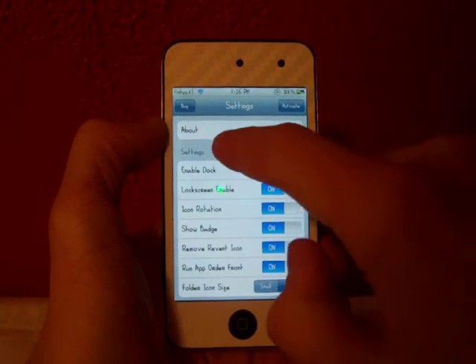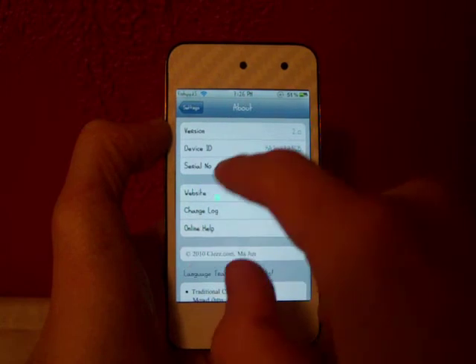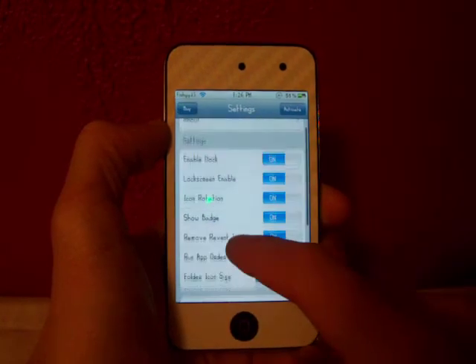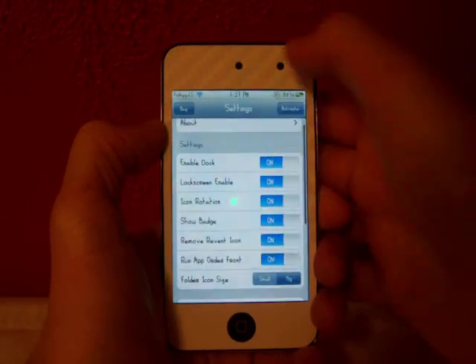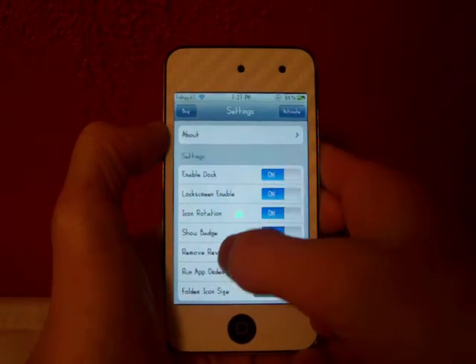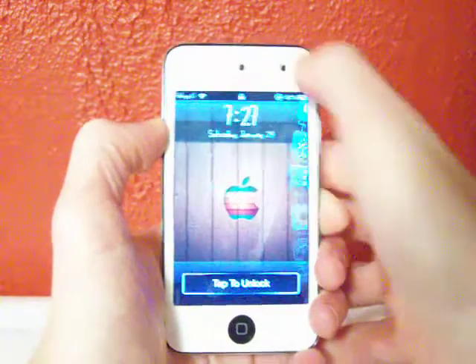The first thing is you can head over to About — it'll tell you the version, the ID, the serial number, just all that stuff. Here are the settings: you can enable the dock, which turns it on and off. You can also enable it on your lock screen right here.